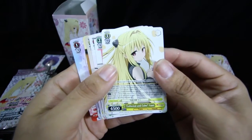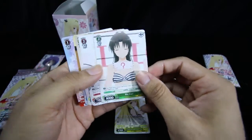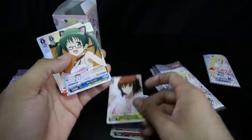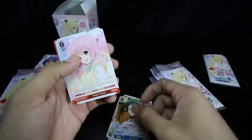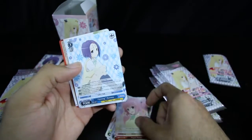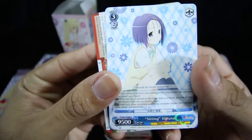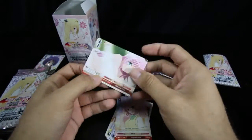We have a Collection and Com Yami, Rin Kujo, a Momo, Ryuko Mikoro, Mio Sawada, Project Harem, and our rare is Sitting Haruna. That's pretty nice. And there's our climax.